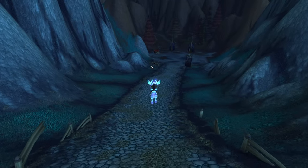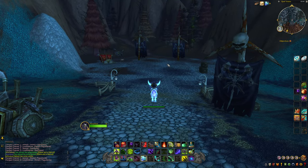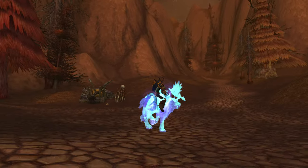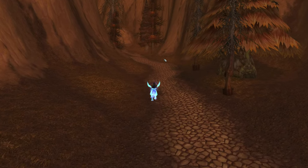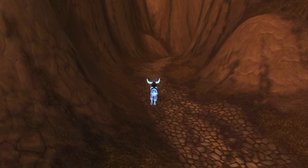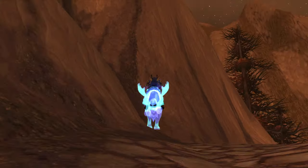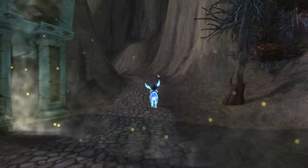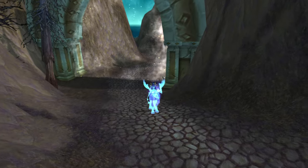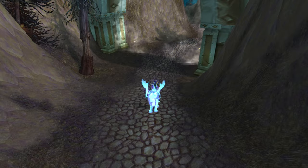This is the spot where you actually enter the Ghostlands through the portal — obviously there's nothing here since you're not supposed to get this far. This will actually take us back into the Eastern Plaguelands. You can see the portal right around this corner — and there it is, the Ghostlands portal. That is what the Ghostlands looks like out of bounds behind Stratholme. Anyway guys, if you enjoyed this video please like and subscribe to the channel — I'll catch you on the next one, take care.